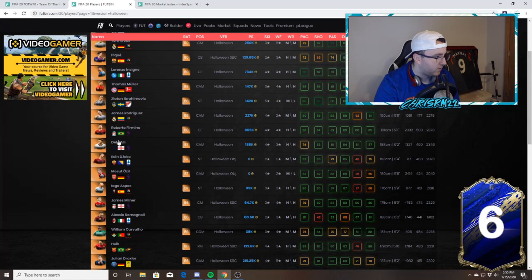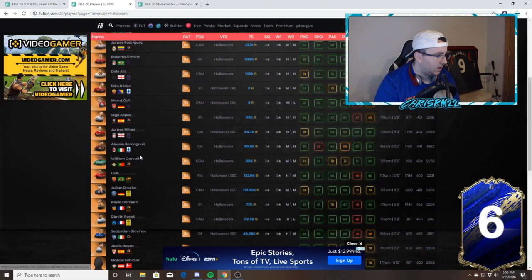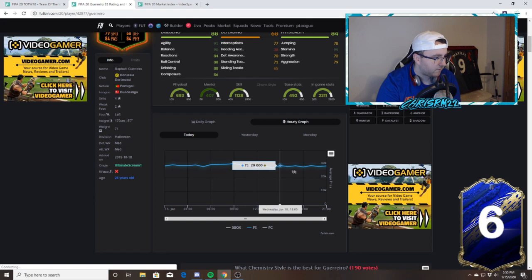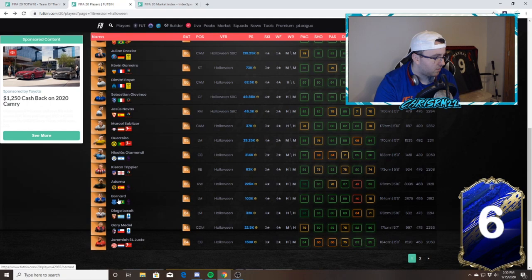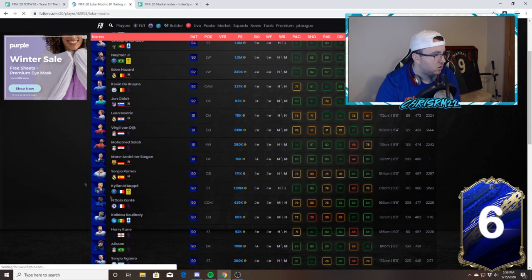Tony Cruz is 250k — a little bit low. Zlatan's 142k — it was 85k before. This other card is 188k — so high right now, it's ridiculous. 80k for Romagnoli, 38k for Carvalho, 73k for Gameiro. Rafael Guerrero at 29.2k — let's see if there's a flip there. He's been 30.5k. The scream cards are all being bought up — Bernard is up a ton, Adama's up. The nominees are where it's at right now — very nice.